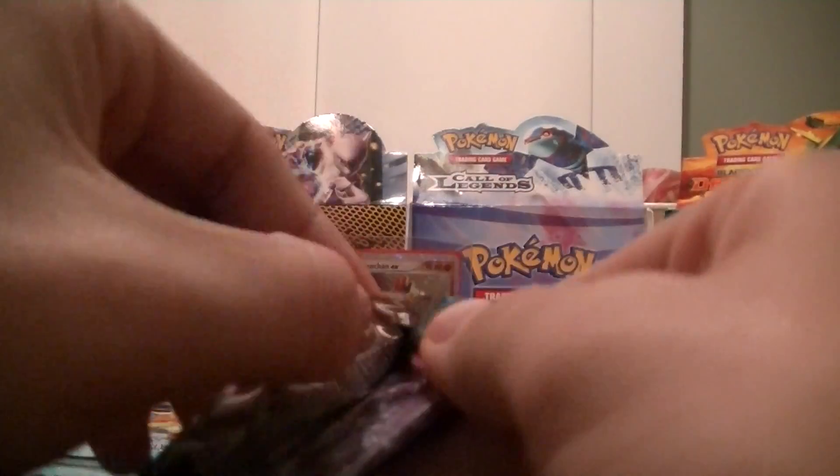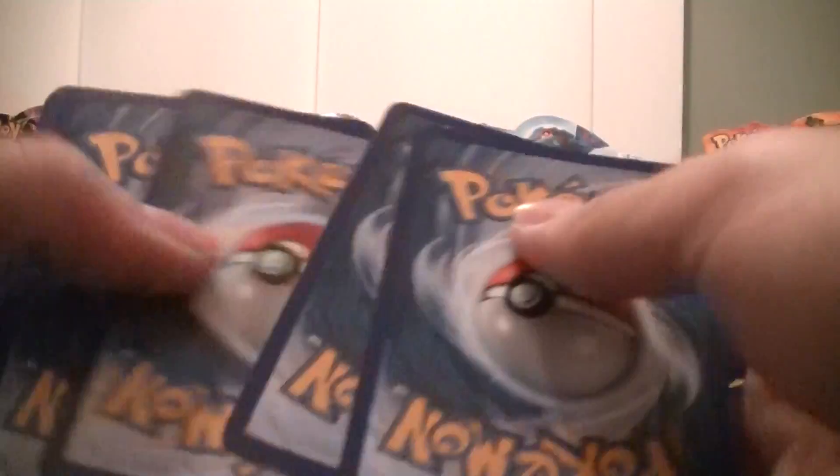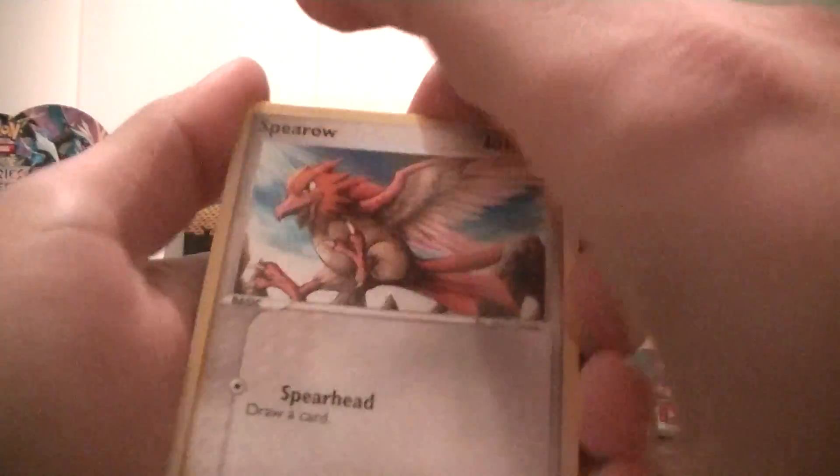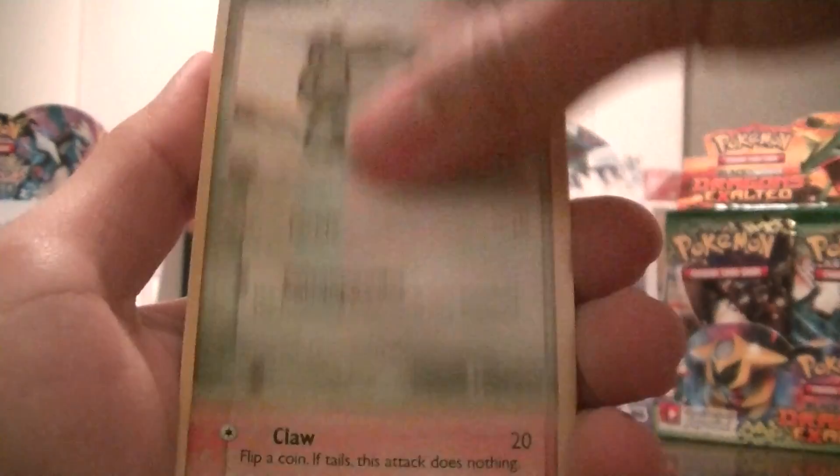Last pack, number 12. Let's hope it's an EX or Gold Star. Sparrow, Spoink, Bulbasaur, Torchic, Squirtle, Poké Ball, Charmeleon, Mysterious Shard is my Reverse — it's probably hard to see there — and... nice, Tyranitar Hollow.